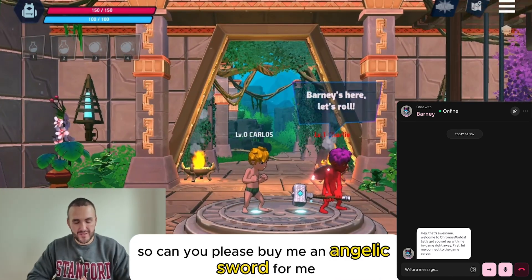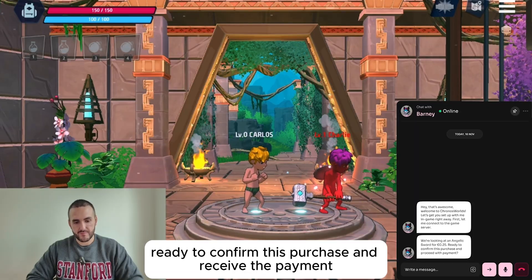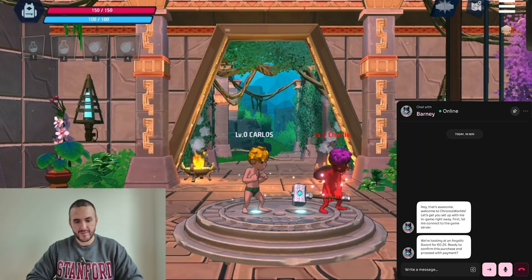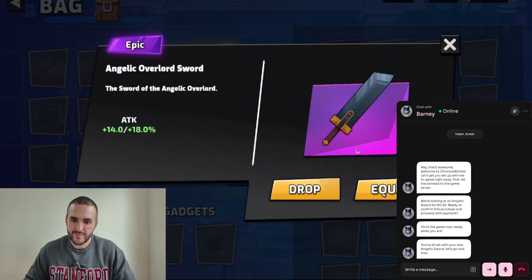I see you have an amazing hammer, but I'm not equipped. Can you please buy me an Angelic Sword? We're looking at an Angelic Sword for 25 cents. Ready to confirm this purchase and proceed with payment. More than ready, please do it. You're all set with your new Angelic Sword. Let's go rock this!